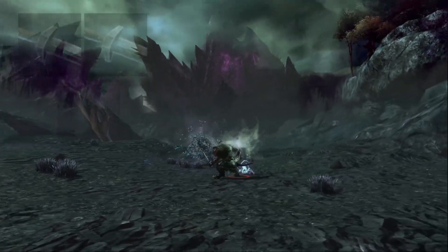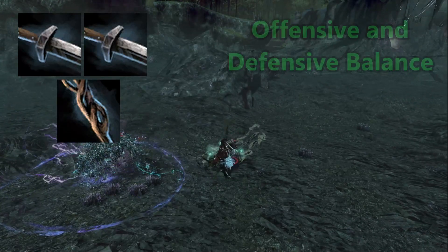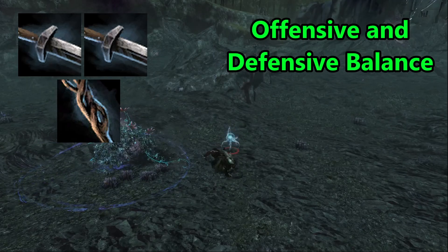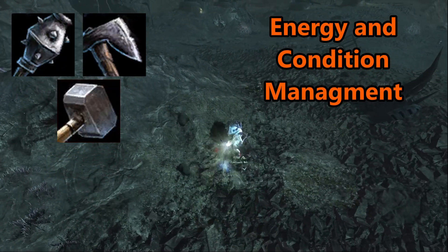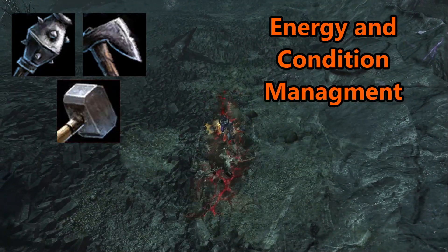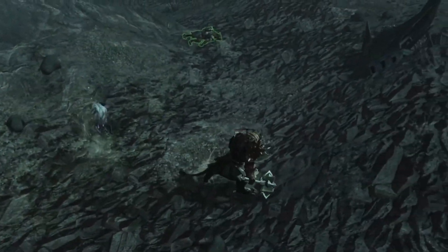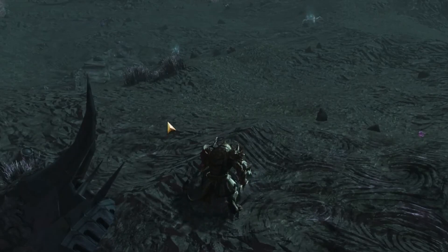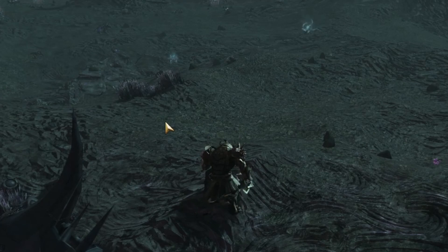For beginners, the double sword and staff combo is recommended. The double swords offer plenty of offensive capabilities and mobility, while the staff offers mobility, healing, and cleansing. An advanced build would be centered around mace-axe combined with the hammer, as this requires thoughtful gameplay to manage energy and conditions to bring down enemies. Regardless, the Revenant has a decently steep learning curve, as managing your resources and different stances will take time to pick up.